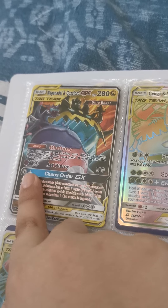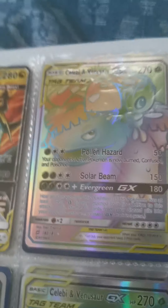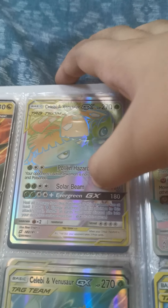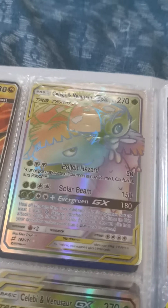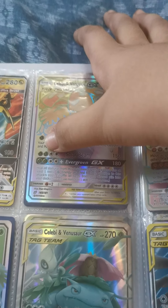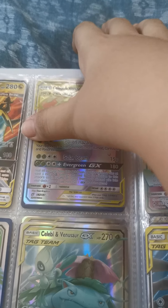Then we have Venusaur and Celebi, 270 health. Pollen Hazard does 50 damage and your opponent's active Pokemon is now burned, confused, and poisoned — wow. You need one grass energy and two anything energies. Solar Beam does 150 damage and needs two grass energies and two anything energies.